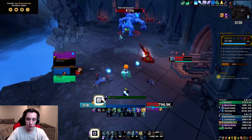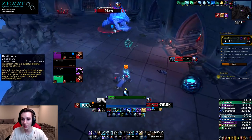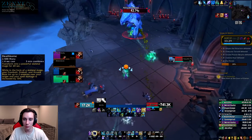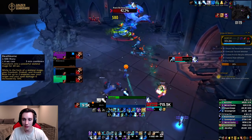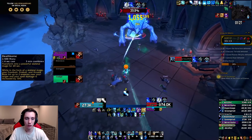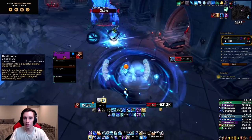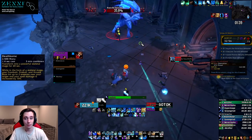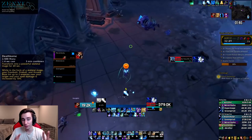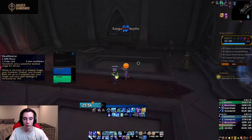For Necrolord we have Deathborne, a three-minute cooldown that lines up with Icy Veins if you don't take the Icy Propulsion conduit. You transform into a powerful skeletal mage for 20 seconds; while in that form your Frostbolt, Fireball, and Arcane Blast hit up to two additional enemies near your target, and your spell damage is increased by 10%. This has huge scaling potential. Kyrian is really strong right now because Ice Lance does a lot of damage, but if damage becomes more spread across our kit, Deathborne could be really strong — plus making Frostbolt cleave is quite appealing. It also shows some promise for PvP.